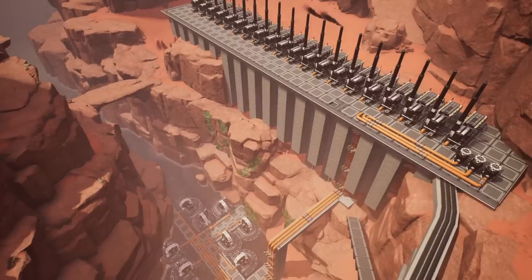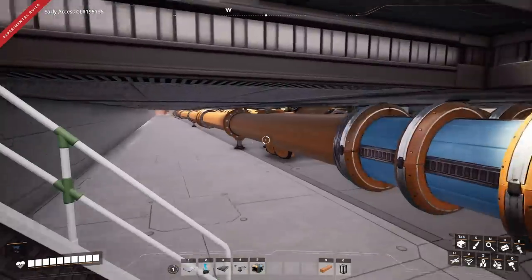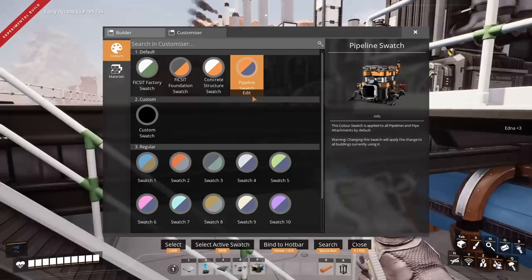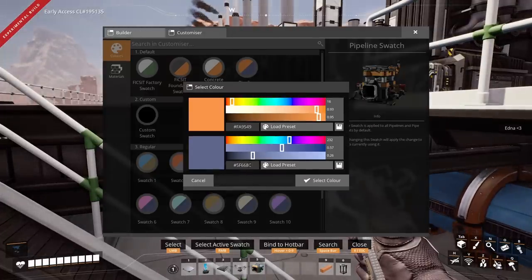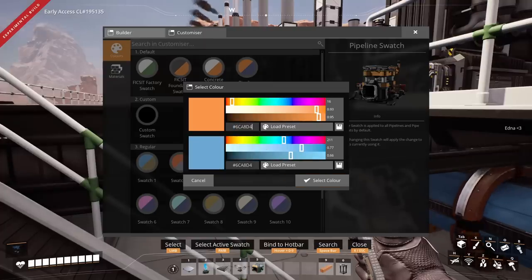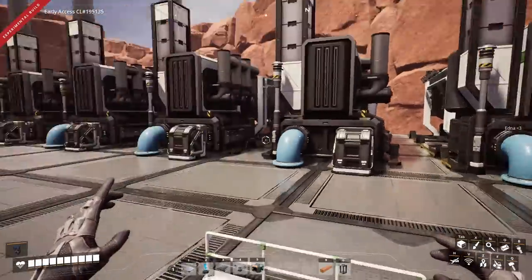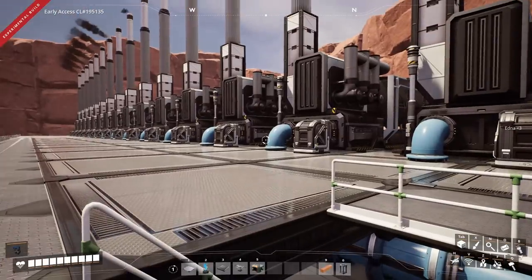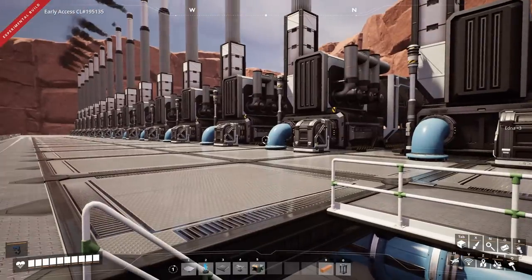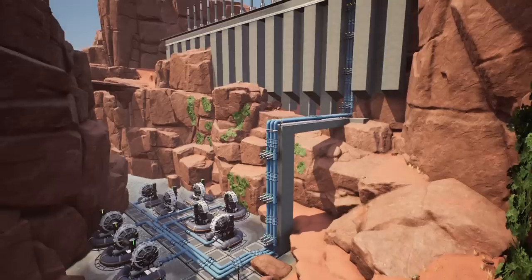But first I want to paint these pipes blue so that we know it's water going up from far away, and we'll do that for all of our piping in this save. If you get the pipeline swatch you can very easily just change all of the pipes by selecting the colour and then changing it, and then all of these will turn blue. However, because we're going to be using pipelines for different resources, it's probably better to have them all as orange and then paint them individually. So it is done.